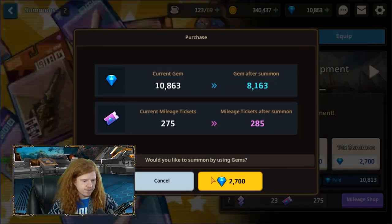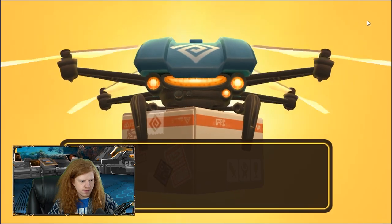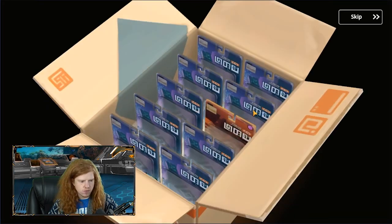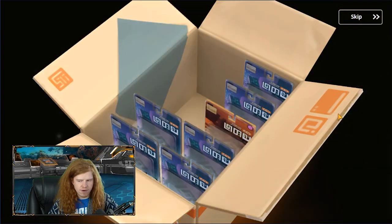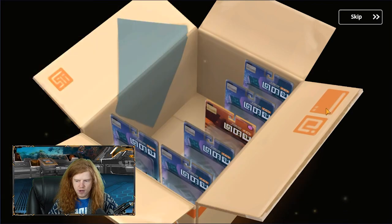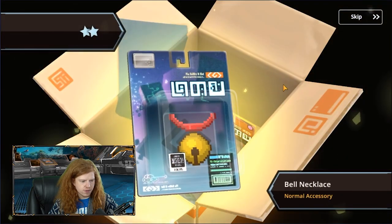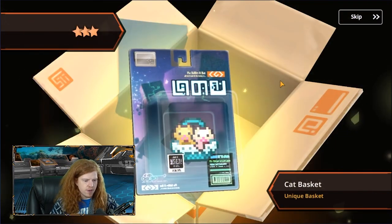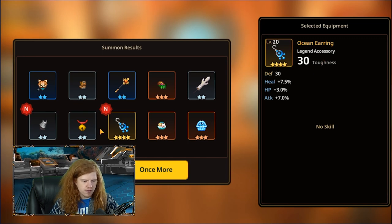Let's do another equipment pull. We got an accessory, a gauntlet, a rare Flamestaff, a unique claw, tribe two-handed, Bose gauntlet, a necklace accessory — and a four-star earring legend accessory! That might be one of my better earrings now. Cat basket and ice crystal basket. Most of these are complete garbage, but granted you can rank them up. We got two new pieces there.